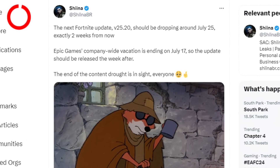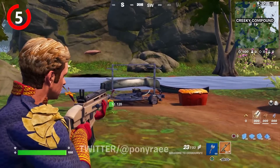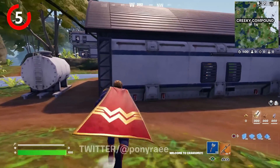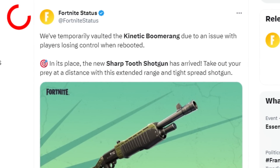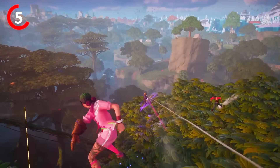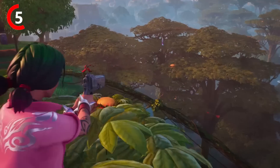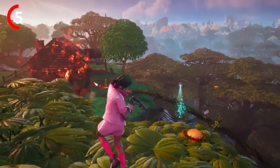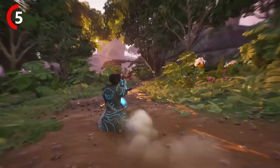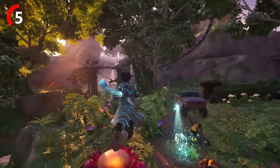The 25.20 update has now been added to the staging servers, meaning it will be releasing next Tuesday with a ton of new free rewards and items. Starting with the vaulting of the Kinetic Boomerang — it's been vaulted for two weeks due to an issue and should be getting unvaulted very soon. We also have the leather action pistol from the gameplay trailer that's still yet to get added this season, which I'm actually very excited for because it looks pretty good.